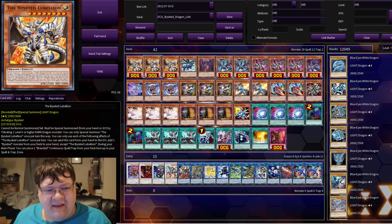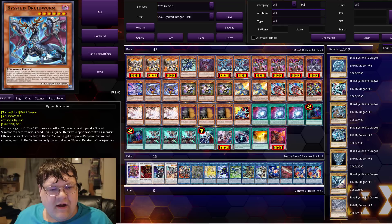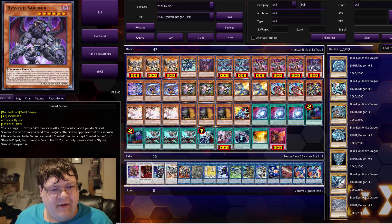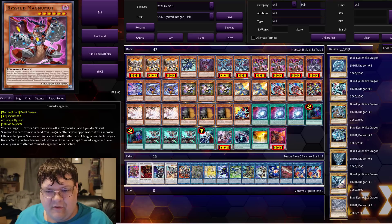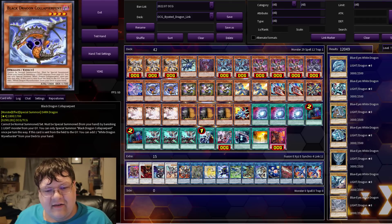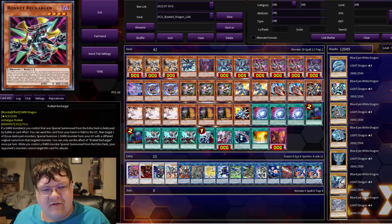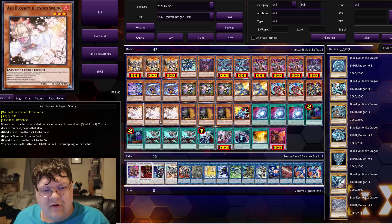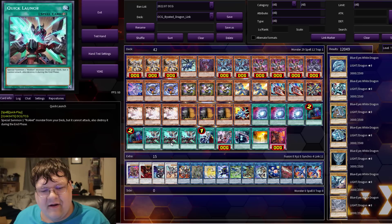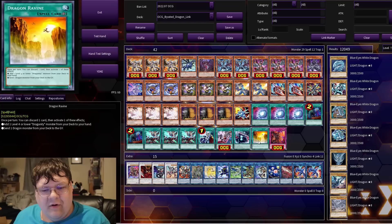We have triple copies of Beasted Lubeleon, one copy of Absarato Dragon, one copy of Distrudo, two copies of Druid Wyrm, triple copies of Magnemut, and one copy of Sauronir, wrapping up your little Beasted package. We have one Silver Rocket with two copies of Black Dragon Collab Serpent, triple copies of Starly Sheafort, two copies of Wyvern Buster, two Rocket Tracers with one Rocket Recharger, triple Ash Blossom, triple Maxi with one Rocket Synchron, triple Chaos Base, two Call by the Grave, triple Quick Launch, one Crossout Designator, one Rebranded, one Boot Sector, one Dragon Ravine, and one Branded Beast.